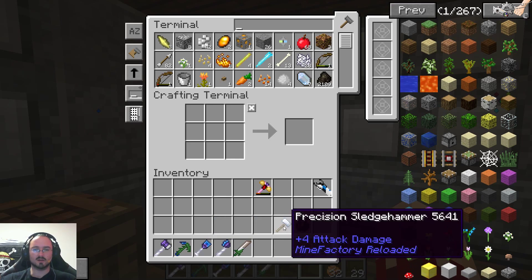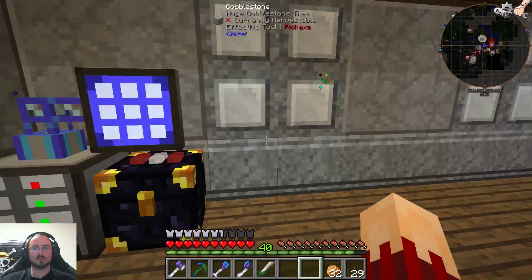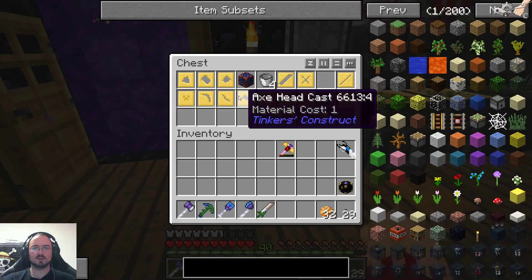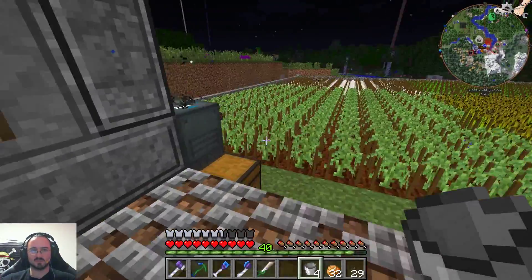Get a watering can, let's put everything in. We will need the ender chest, but a little bit later. Let's take our buckets that are in here and get some lava, because we need lava for the smeltery to smelt all the iron we just put in.